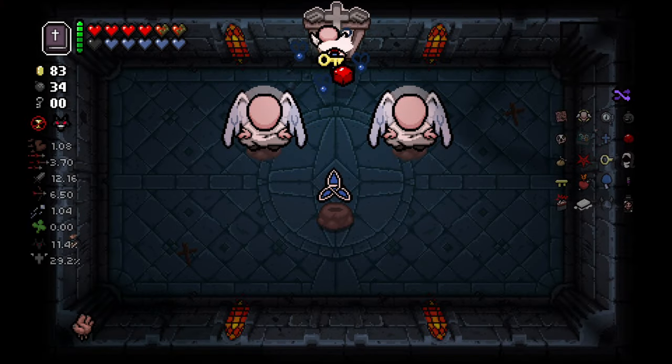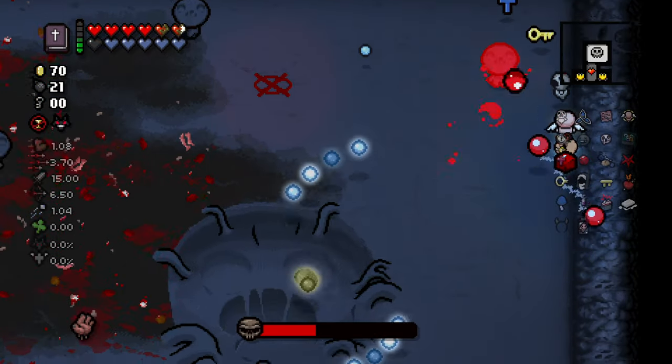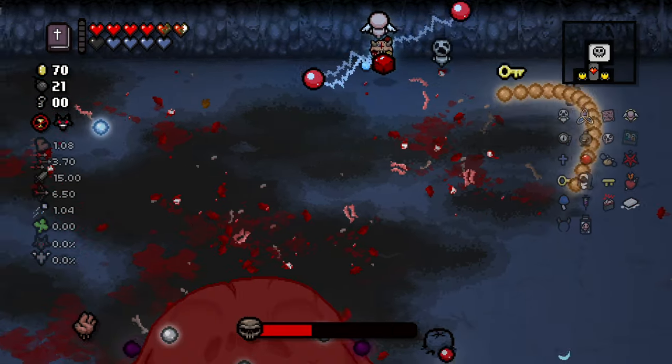Next at number 2 we have The Soul, which can be unlocked by defeating the Lamb as the Lost. This item gives you 2 soul hearts and causes you to slightly repel bullets. It's extremely useful against most bosses and it can appear in angel rooms and item rooms.